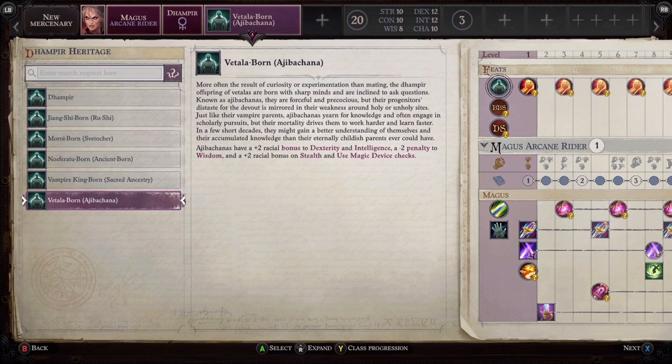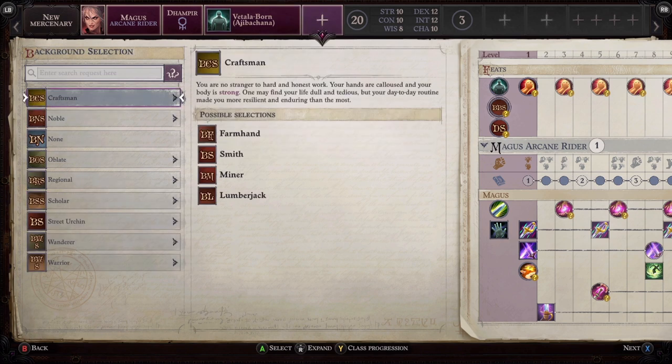It also doesn't hurt that you get a +2 to Use Magical Device checks. When it comes to your main character going through the world and coming up against everything you'll encounter, having anyone with strong Magical Device checks is really useful.